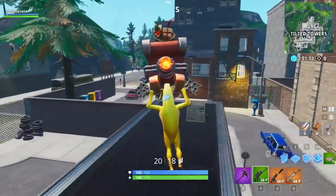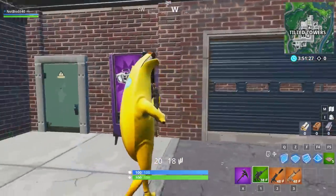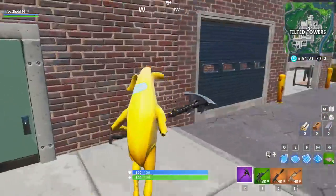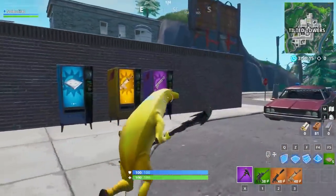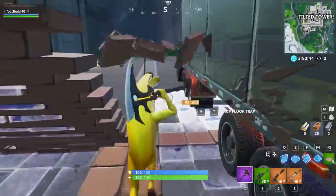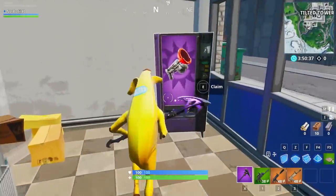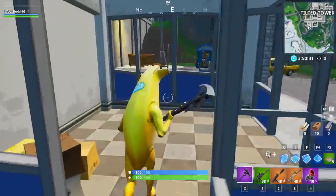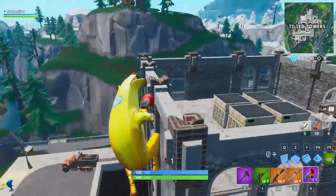My favorite vending machine spot by far is this one in Tilted Towers — it spawns pretty often. It's in the central location of Tilted Towers and you just gotta claim it. If the ones in Pleasant Park haven't spawned, this is a great spot. There is also another location right over here at the gas station where you can find a vending machine — this one is almost always here and has been spawning in this corner for a few seasons. This should be enough vending machines to complete the challenge.